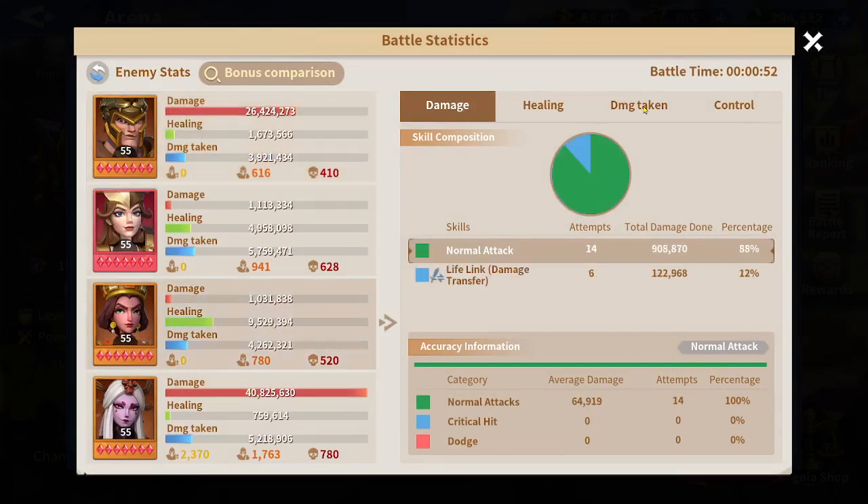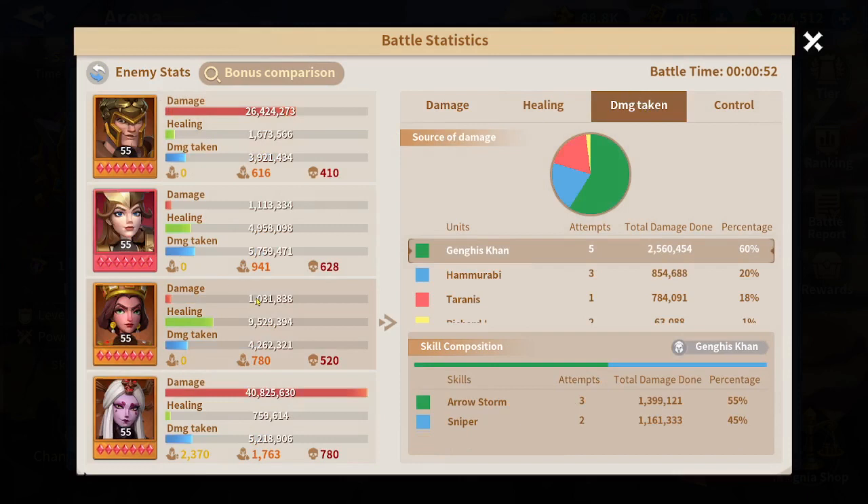Let me show you on the numbers. If I choose Theodora and look at damage taken, you can see Jinkies' damage is the most damage on Theodora. Jinkies damaged her with his ultimate skill three times and with Sniper two times — so Sniper got an effect on Theodora.